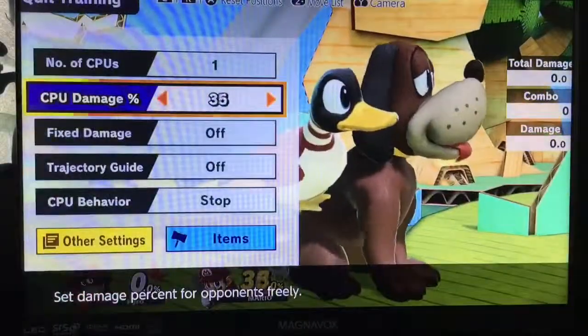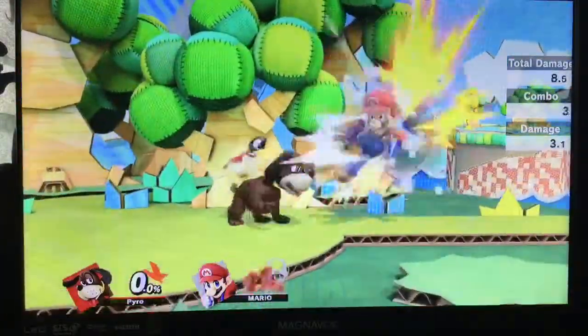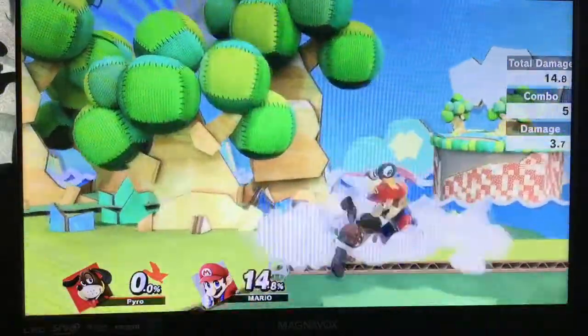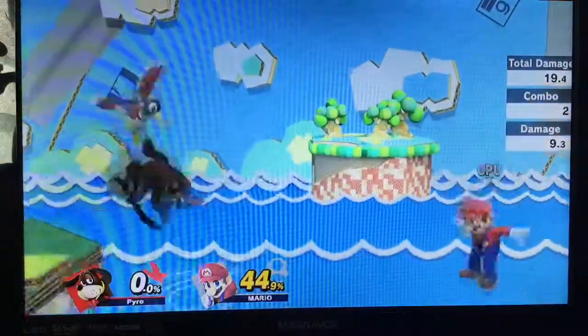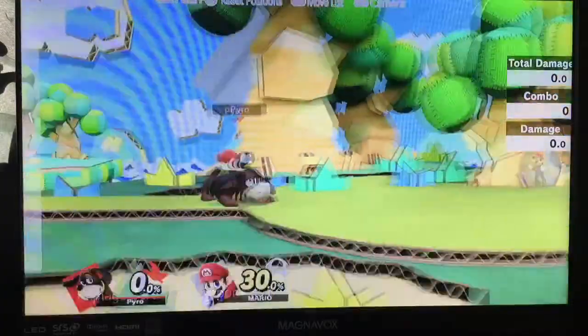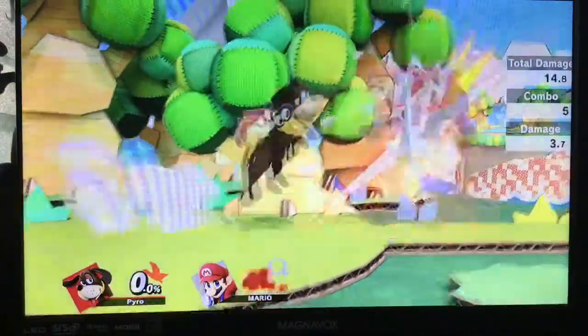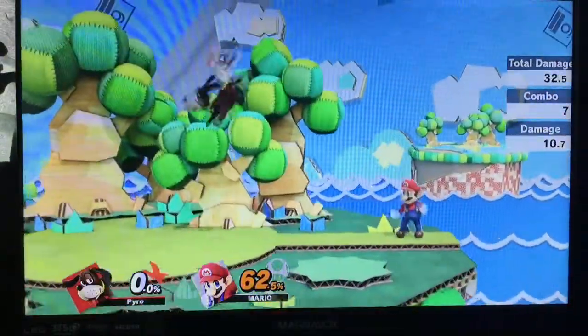Generally, the most important combo lines are: Clay Pigeon into up air, Clay Pigeon into up smash, Clay Pigeon into forward air into grab into forward throw into forward air. Also at a bit higher percent, the weak fair has a lot of combo applications — Clay Pigeon into deep fair into back air. Those are basically the main lines you want to go for with your Clay Pigeons.